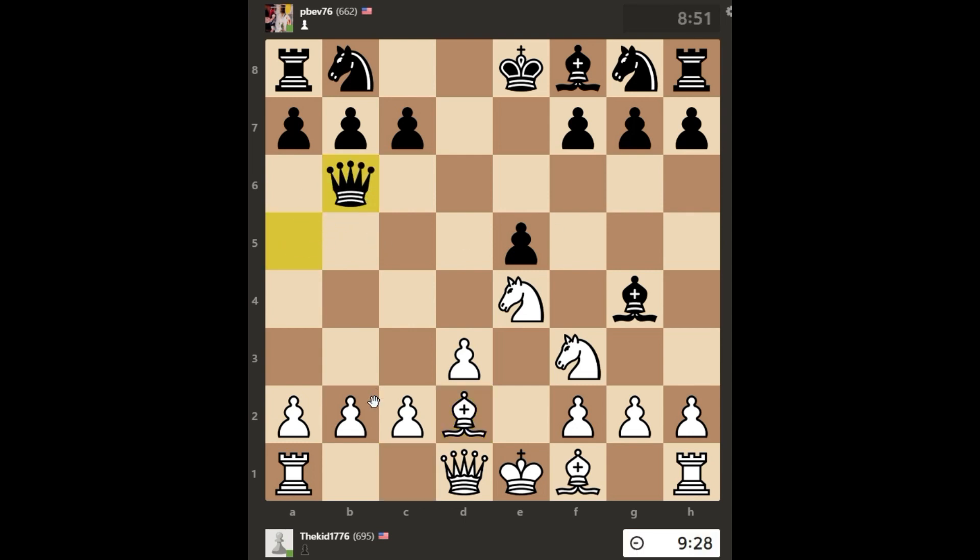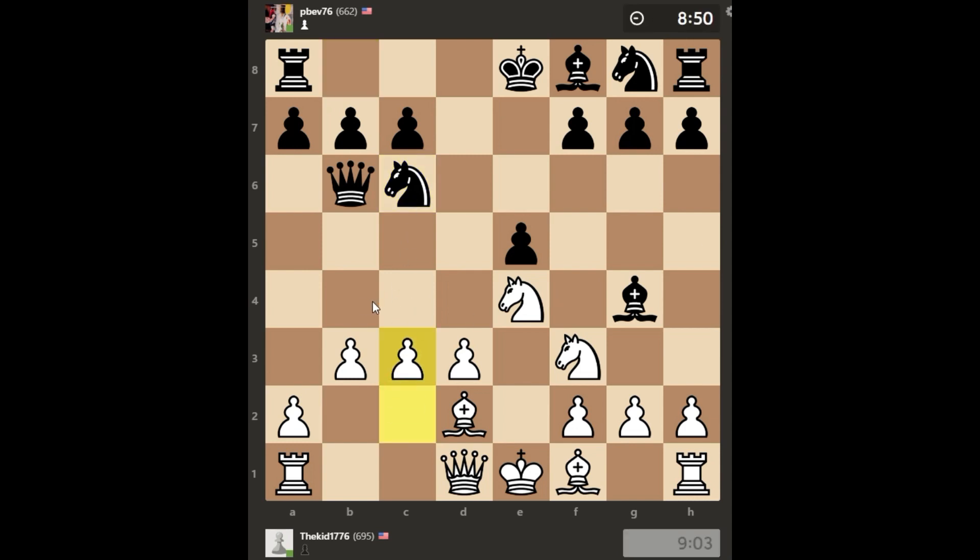The queen goes back to b6, looking to attack this vulnerable pawn, but I play pawn to b3 so now that pawn is defended. Next, my opponent plays Knight to c6 looking to get his knight into the game, and I respond with c3, blocking off my opponent's knight from jumping to either b4 or d4. So now my opponent is able to castle queenside, getting his rook onto this center file with my queen on it.